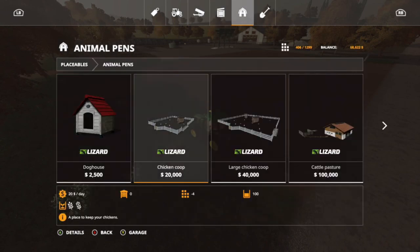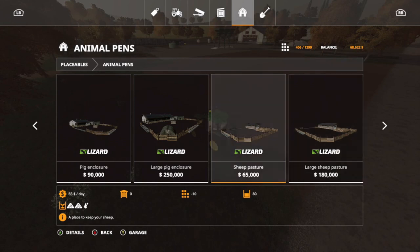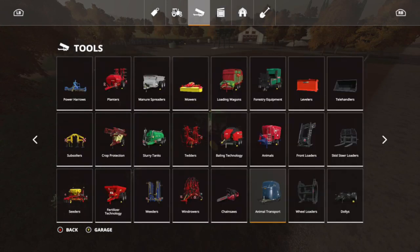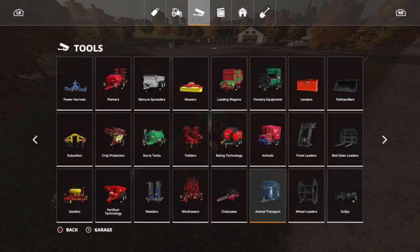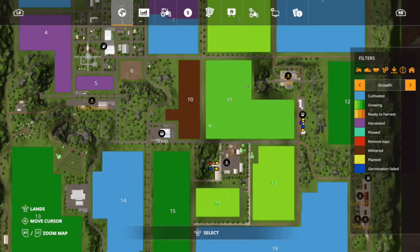Let's look at animal pens here. Scroll over to the sheep pasture — we want the large sheep pasture, 180,000. So we need 120 grand, we'll probably borrow 130 or 140 from the bank. The 65,000 sheep pasture only holds 80 sheep and we want the big one so we can hold 250. But first things first, we need an animal trailer — 24,000 for this particular trailer that hauls 10 sheep at a time. We've got 60 sheep so we're going to have to make six trips.